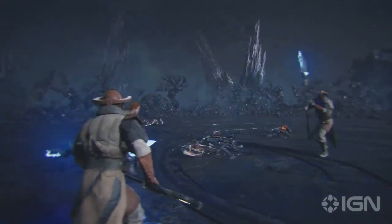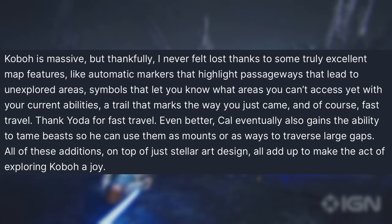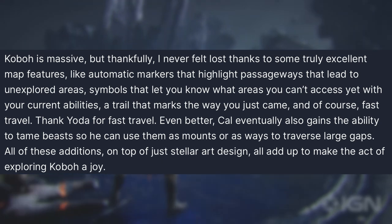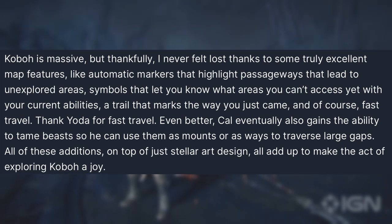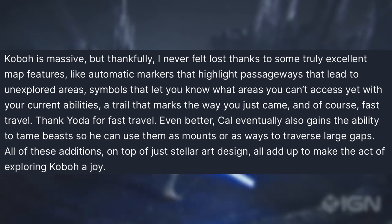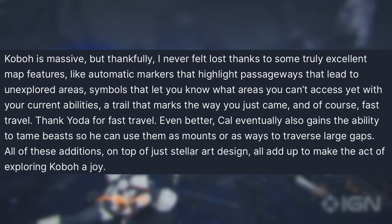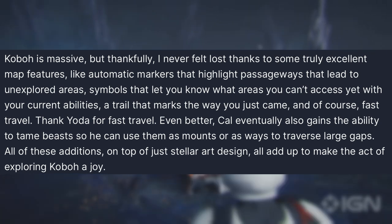Koboh is massive, but the preview writer never felt lost thanks to excellent map features: automatic markers that highlight passageways to unexplored areas, symbols for areas you can't access yet, a trail marking the way you came, and fast travel — "thank Yoda for fast travel." For those opposed to fast travel, remember the game won't force you to use it. You can still backtrack and adventure freely. This is just an additional feature showing Respawn took Fallen Order feedback seriously.